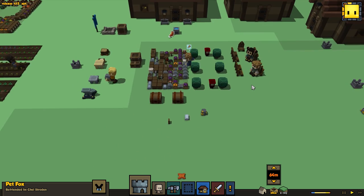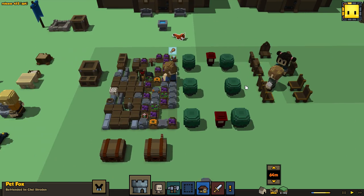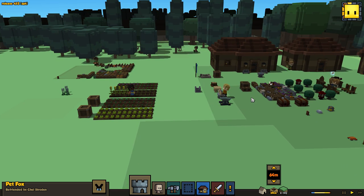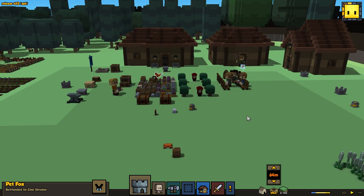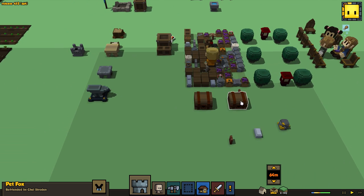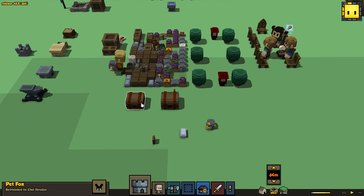We have a fox friend, defended by Chelstroden our trapper - he spared the life of that little bugger. Anyway, we have three new things to take a look at, and I'm getting distracted. I'm very easily distracted. So let's focus on those three new things. Hurry up Daff, kill that goblin - he'll chase them all over the universe.